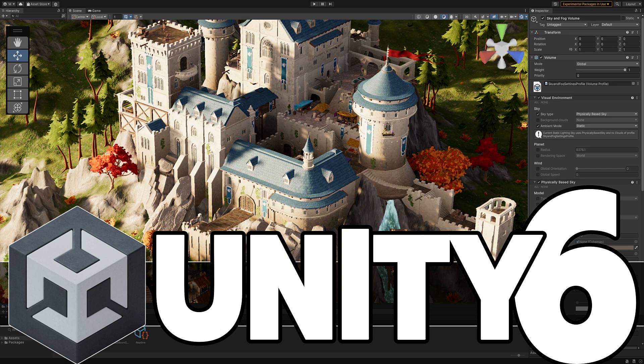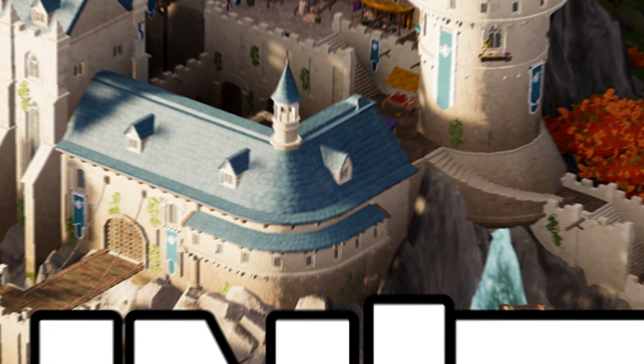Hello ladies and gentlemen, it's Mike here at Game From Scratch, and today is Unity Release Day. Unity 6 is here, along with some other assets, such as the Fantasy Kingdom demo announced back at Unite, as well as the TimeGhost HDRP — some of the assets from that showcase, which you can see running right now as I babble on.